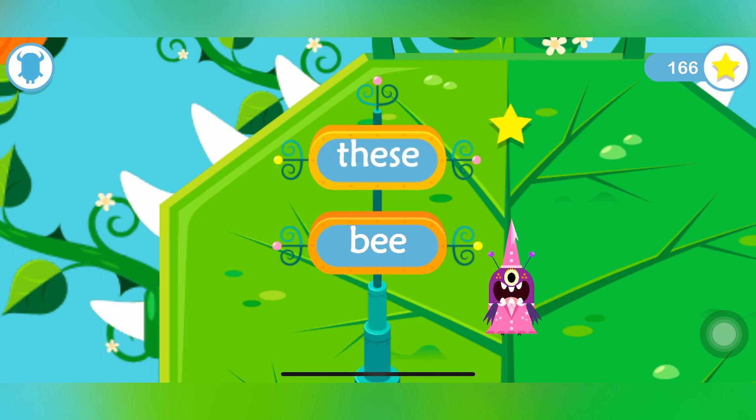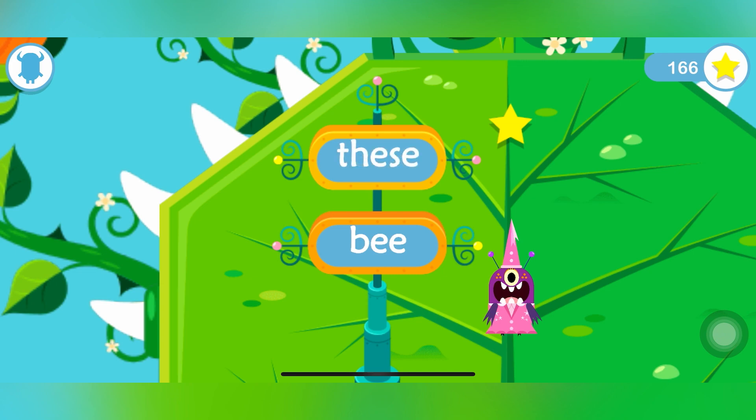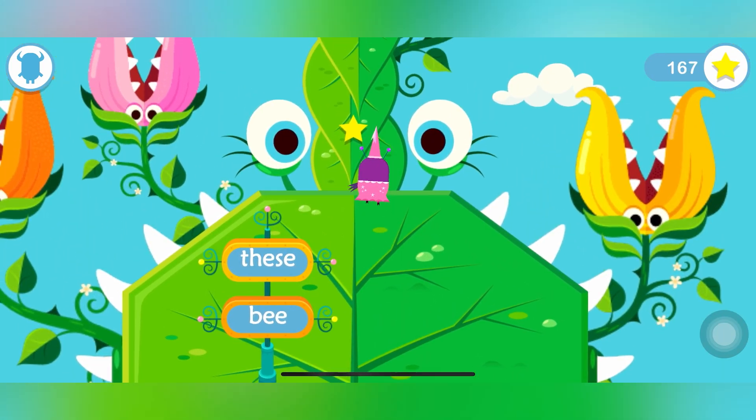As in... these. So the word that we can use E in is 'these.' Or B. So we're going to go up.